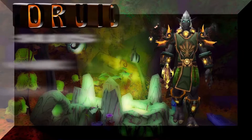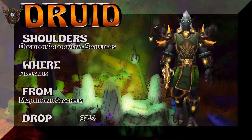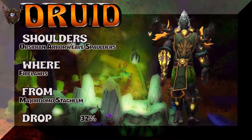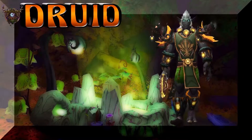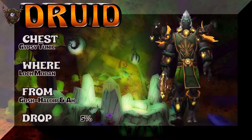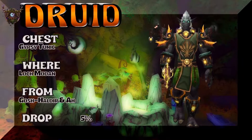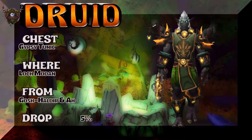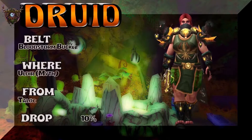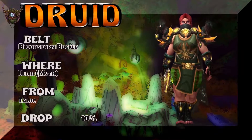Sticking with the green theme for druids here, though you could also go yellow, brown, or red — I like red for druids. The shoulders are from Firelands, Majordomo Staghelm. The chest is a super easy vanilla pickup — Gypsy Tunic from Loch Modan, good drop rate, or just buy it on the Auction House. The belt is the Blood Storm Buckle from Old Ulduar Mythic, Talic — 10% drop rate — even though it's kind of gold.